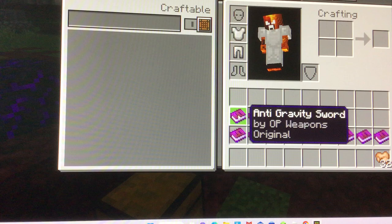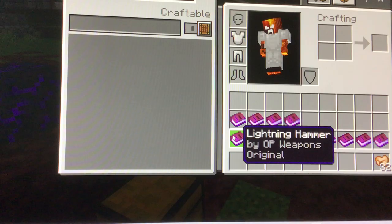So, if you go ahead and look in my inventory, there's multiple custom items: the anti-gravity sword, the TNT launcher, the ice blaster, the potion launcher, and more.